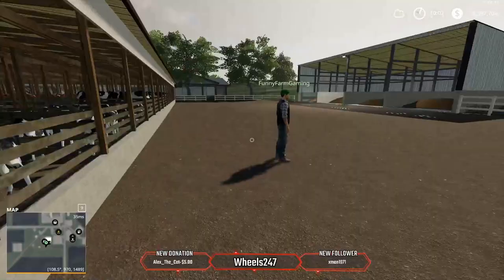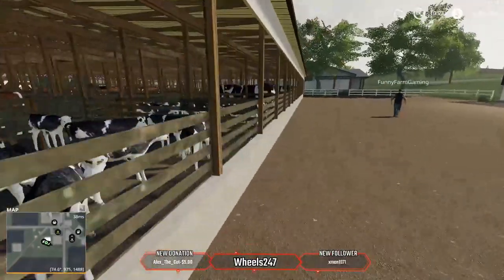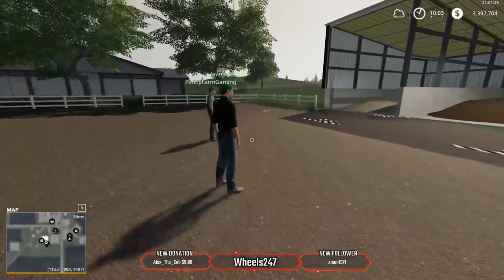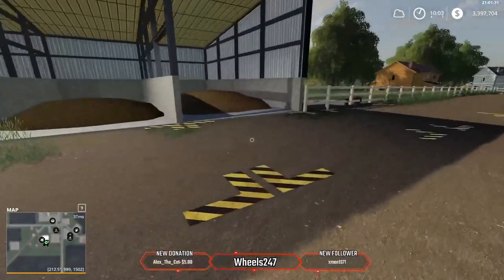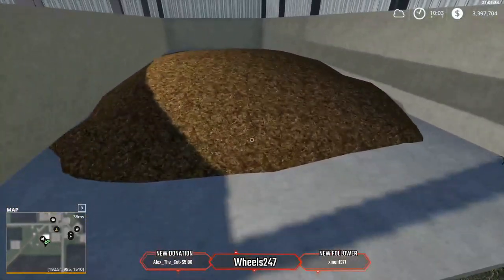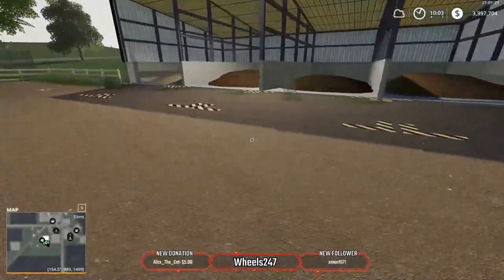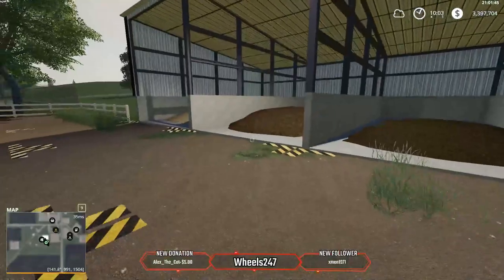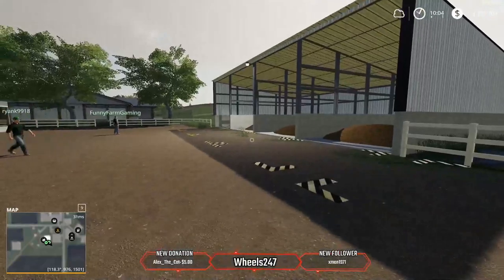Usually in farm sim the stockyard is just an empty building and they disappear. On the far left is straw, the next one over is TMR or forage silage, then manure, and on the very far end there's a liquid manure sell point. These are just sell points for overages — so if you have a lot of extra straw or something you want to get rid of.